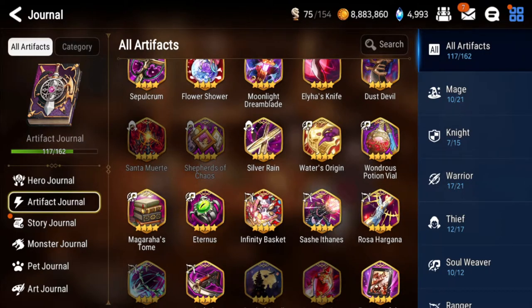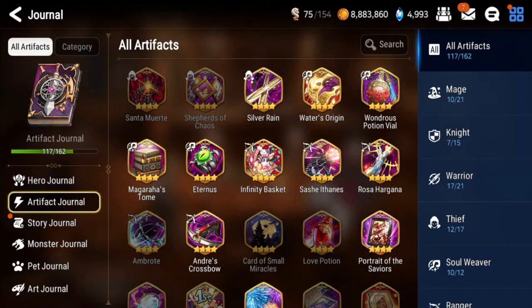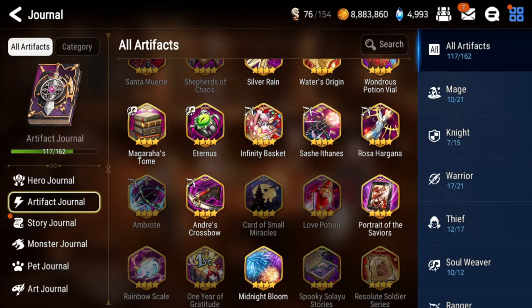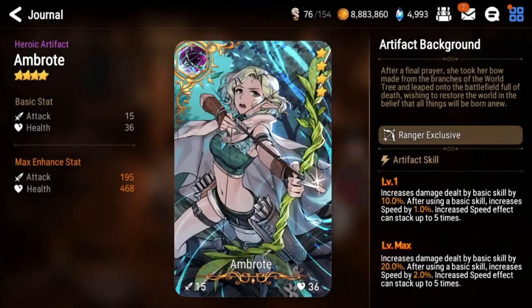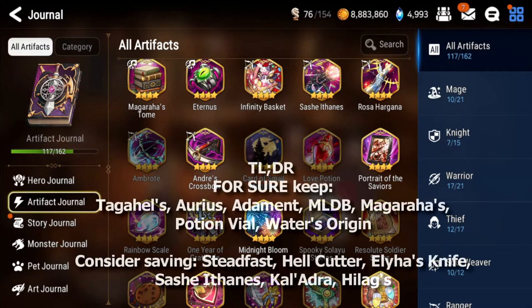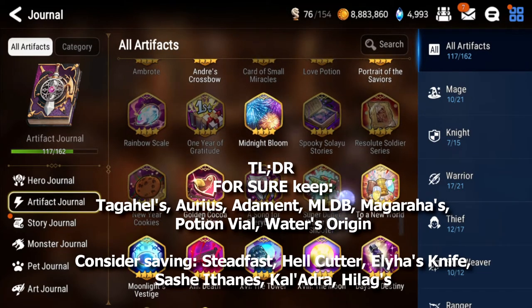Magara's Tome: you want almost all the copies you get - very very strong on a lot of Soul Weavers. Eternus: very bad, you can sell it. Vini Basket: also very bad, you can sell it. Sasha Thanes: maybe one or two, probably two max limit break copies. Rosa Hargana: you can sell these unless you don't have Drink on SSP, in which case Rosa Hargana can replace it. If you have Drink though, just sell this. Andres Crossbow: very weak, just sell this one.